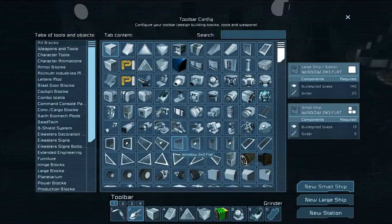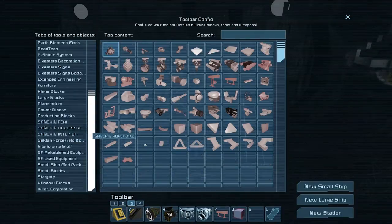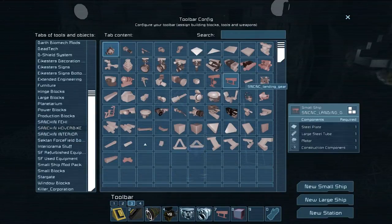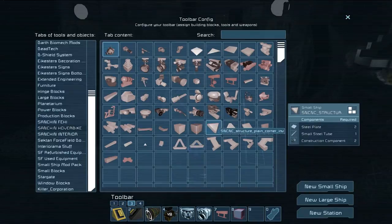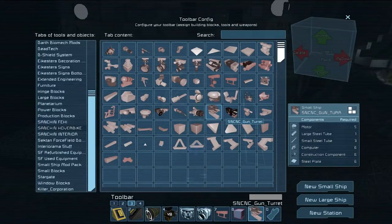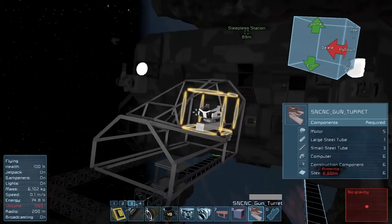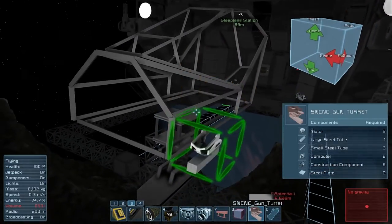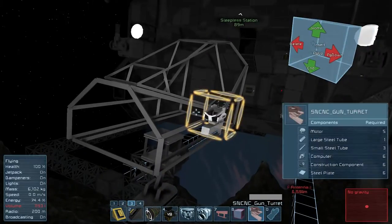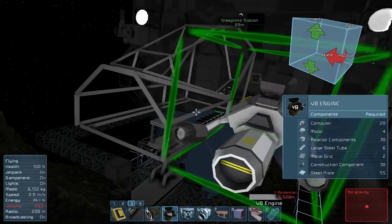I just thought of whether the SNCN mod will allow me to work on this same ship. This has turrets — machine gun, pulse cannon, gun turret. I wonder if these will work the same way as the other turrets. That would be awesome. And wow, that's an engine. I'm trying to test and see what some of this looks like.